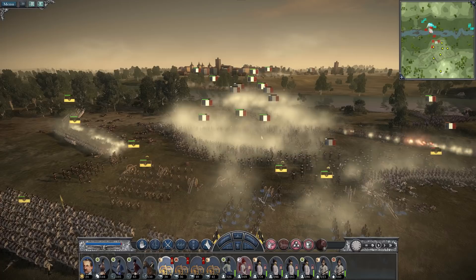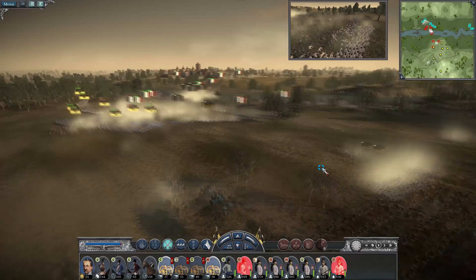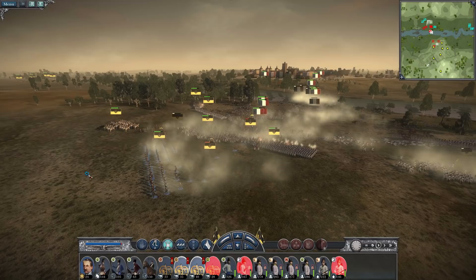The French grenadiers were able to get through and break a unit, but were forced back after reaching the artillery position. We have cavalry stationed here — it's up to the lancers once these guys pass and we have a clear path. Old Guard is charging now.